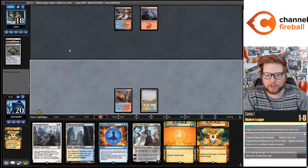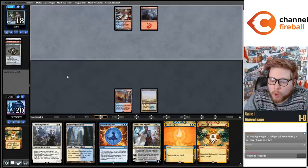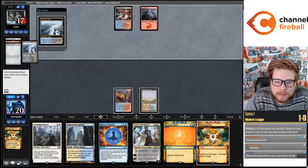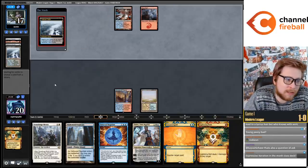I don't want to play Stoneforge into two open mana here. Especially when we can just hopefully go Counterspell, Expressive Iteration, then untap and slam Teferi.